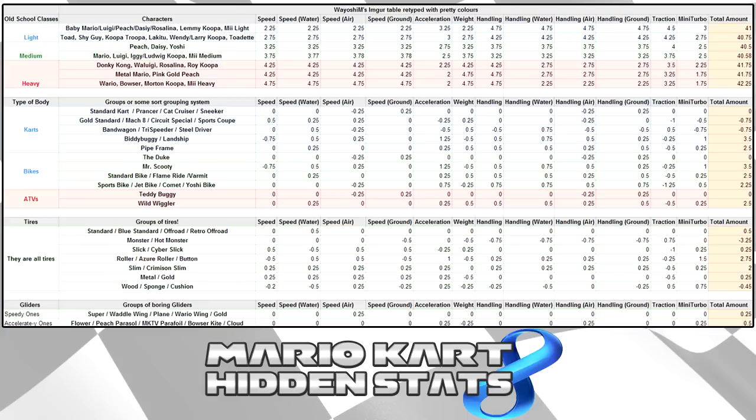If you take a look at the kart customization screen, you really only have five classifications: speed, acceleration, weight, handling, and traction. But there are hidden stats of underwater speed, air speed, ground speed, underwater handling, handling in the air, handling on the ground, and a mini turbo stat.